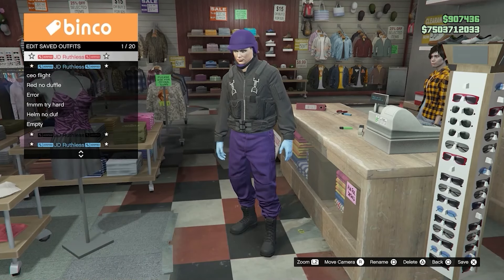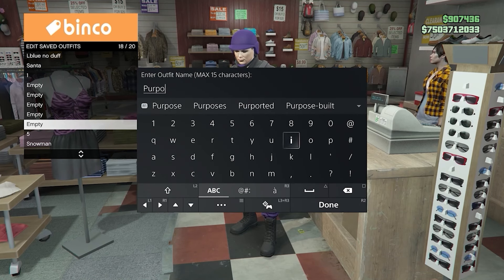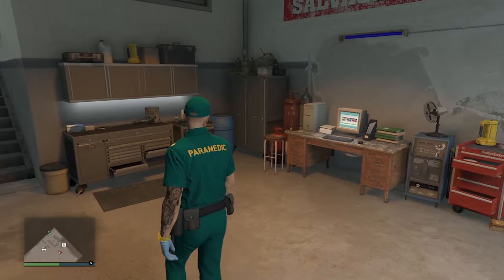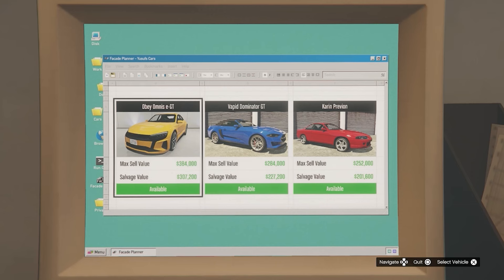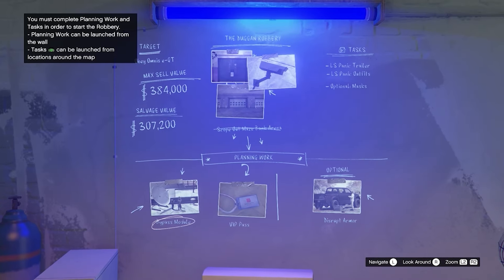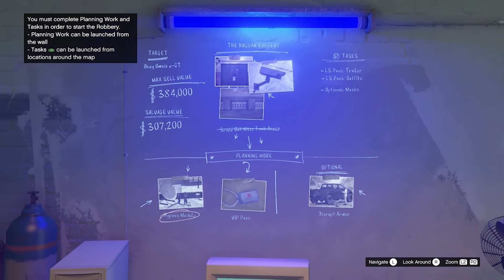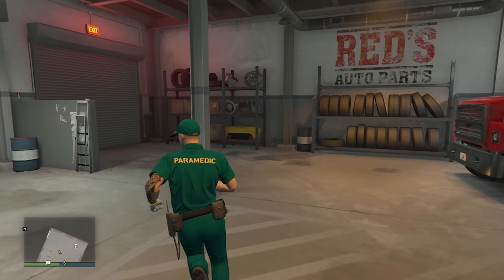For method four — the purple duffel bag — you'll need a Terrorbyte. This works on all consoles: Xbox, PlayStation, and PC. You'll need to bookmark a job for this, and you'll also need a salvage yard or a friend's salvage yard. Go to the computer and start the Dugan robbery — this week it's the Obey Omnis EGT. Do the scope out mission, which takes about a minute or two scoping out the Maze Bank Arena. After it's done, get out of your salvage yard.